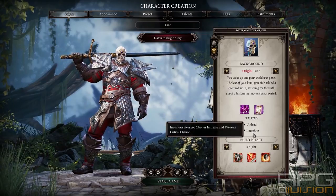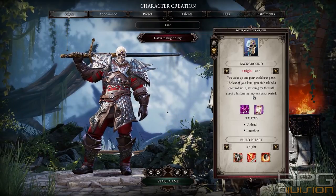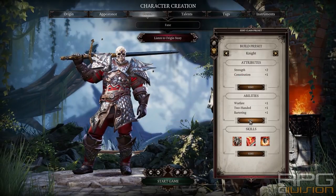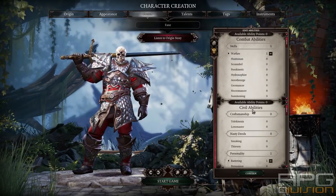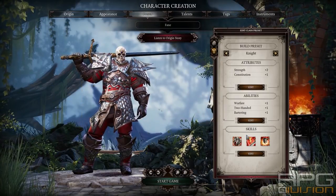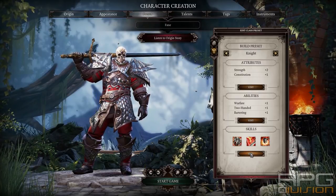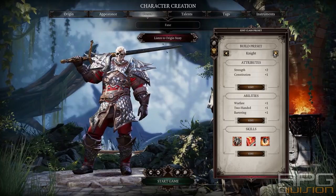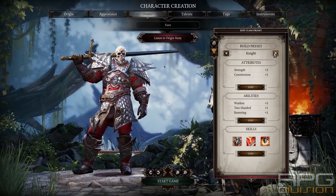Knight: if you want to build Knight you don't have to go for a preset with Geomancy. You can have your Knight with Warfare and Two-Handed as it is, but you're going to need Geomancer in your party to heal you. So he's a viable class for Undead — I am currently playing an Undead Knight as my main.